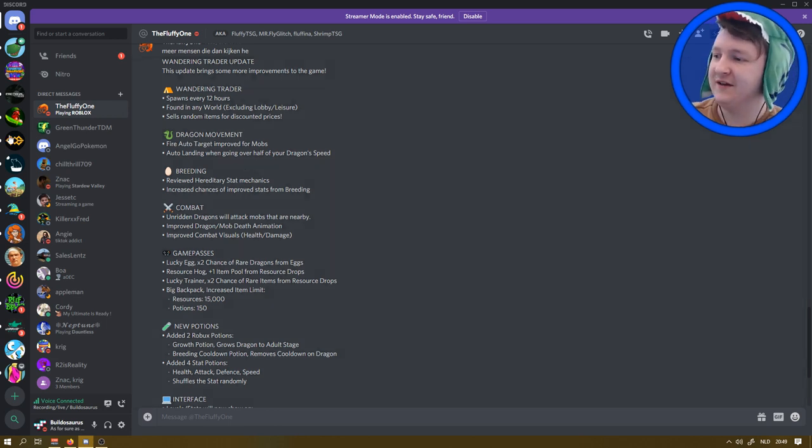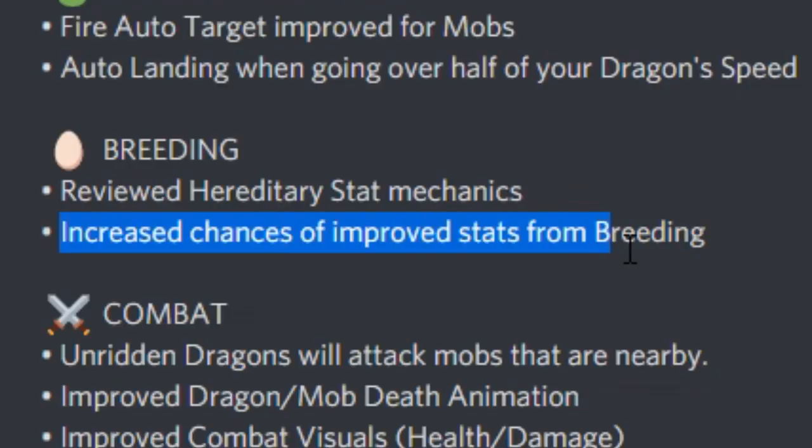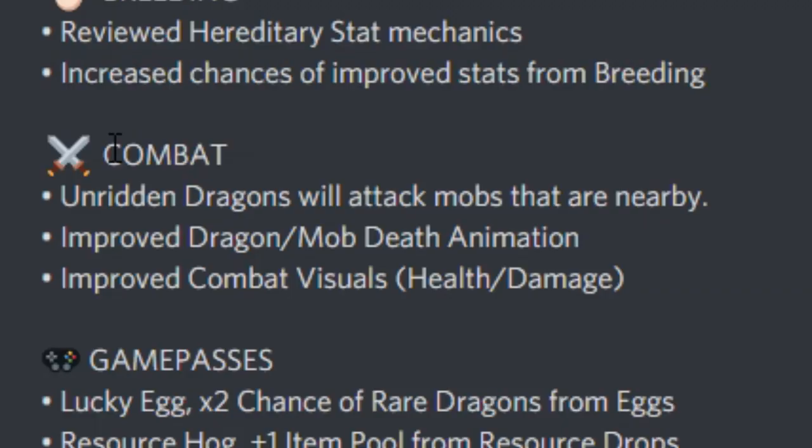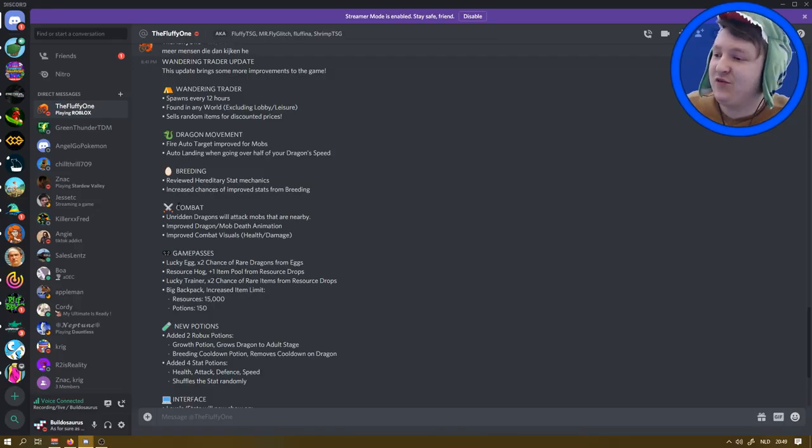Increased chance of improved stats from breeding. Next, combat updates. Finally! Underridden dragons will attack nearby mobs automatically - then you can just stand AFK. Do you know what's really cool? There's still a bug in the game where your dragon stands still, so if you do the bug, the dragon stands still and attacks around a mob. You can have three dragons attacking mobs at the same time!